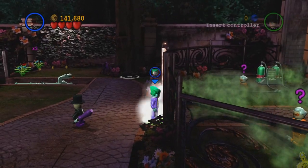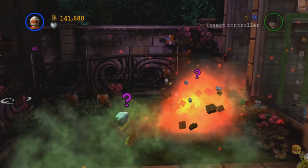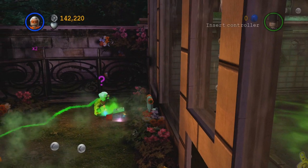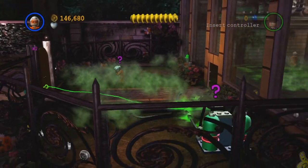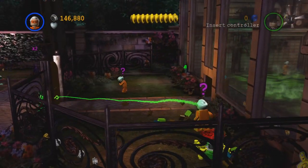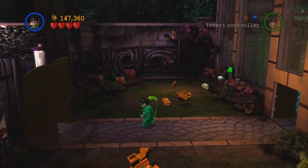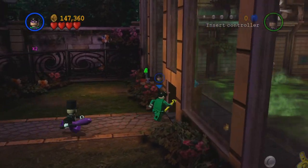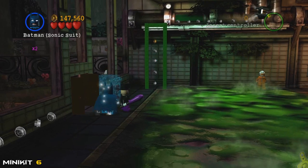Get up close to this wall, switch to a character with mind control, and make these guys do the dirty work for us. Smash that box, build that lever, flip it, and grab the studs along the way. We've got one more down here — this guy will smash and stand on this switch. It spins him around, but that opens the door for us.